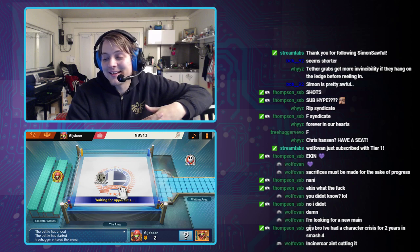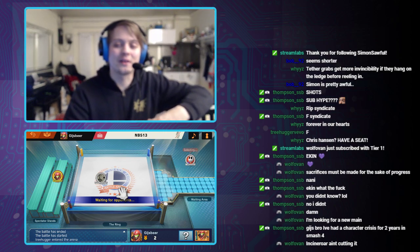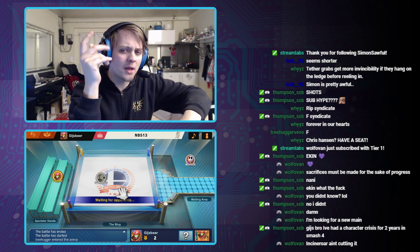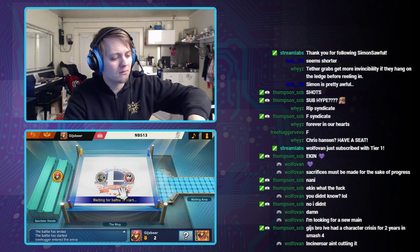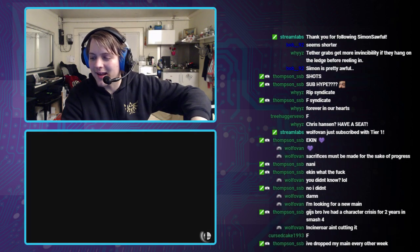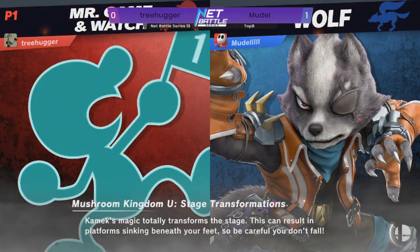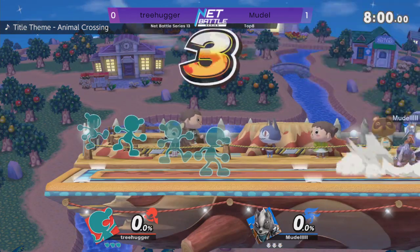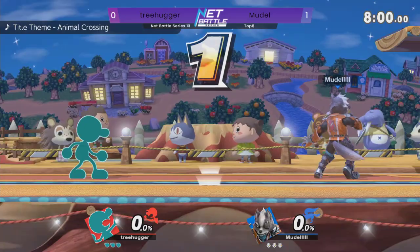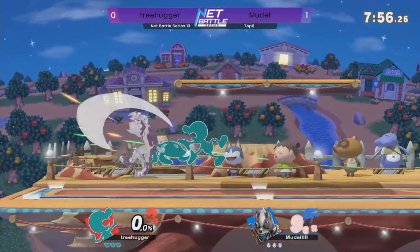You should have played Samus — Samus is a wonderful character. Okay, looks like we are getting back into the match. Game number two — Moodle is up 1-0 on Treehugger. Treehugger had the lead pretty much the entire game one, but not a big lead. Let's see if we can actually close it out here in game two.